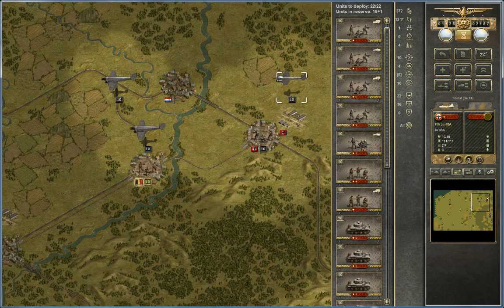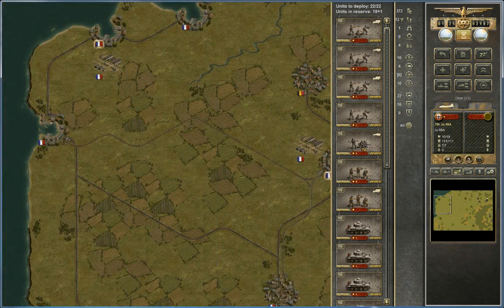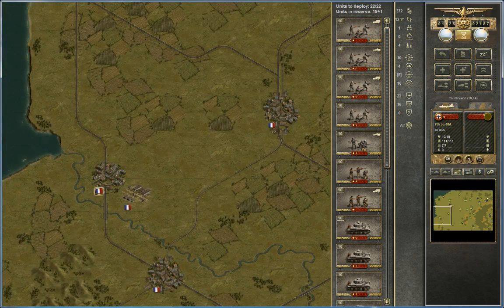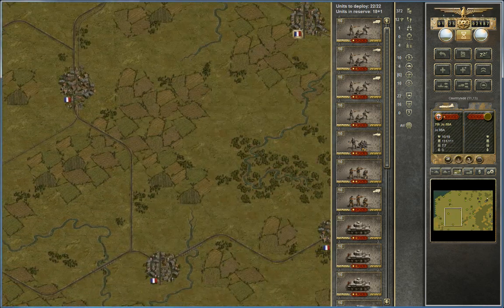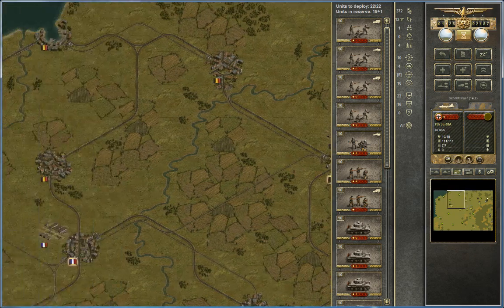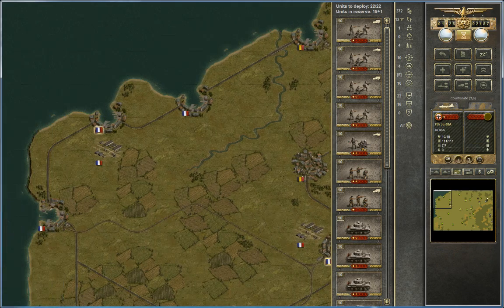I think we even have a strategic bomber here — let's see. How does it do against hard targets? Not very well, okay. Well, never mind that. The toughest thing to capture, I think, if I remember correctly, were these ports. They were very difficult to capture, so we might have some trouble doing that. It pays to capture these ports for obvious reasons.